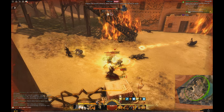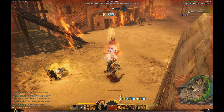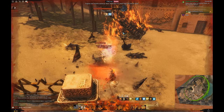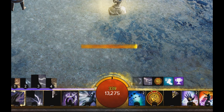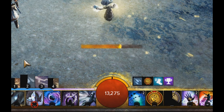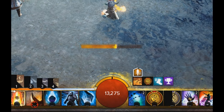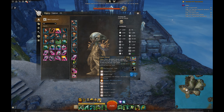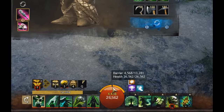So yeah, it's just health on top of health, and eventually when you break the barrier you get back to the real health underneath. The important thing to understand is that barrier degenerates very fast. Because barrier is in Guild Wars 2 now, it doesn't mean everyone will be running around with tons more health. The idea is that you can pump barrier onto people — overheal them — but only for a short period of time, and then it starts to run out again.